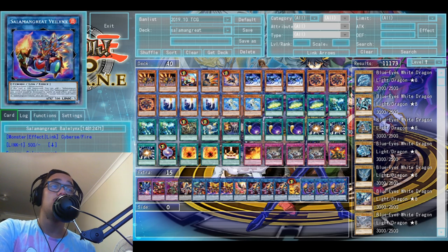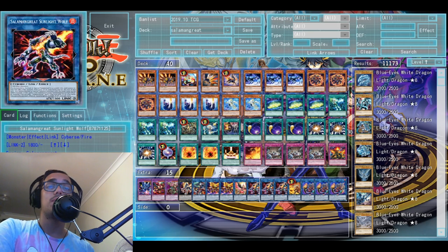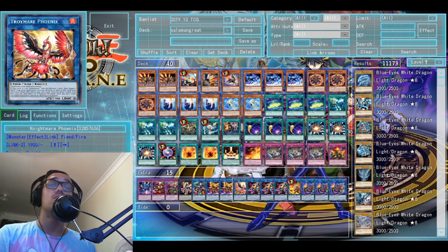Let's finish the extra deck. I play three Baylinksy there. One Kagari — I only need one Kagari; she is a Fire type so she does not interfere with the Salamangreat Link-up at all. After you use the Sky Striker combo you just link away Kagari into Sunlight Wolf and make plays normally afterwards. It has not changed how I make my plays except for that one small step where before summoning anything I use Kagari into Sunlight Wolf and then make Salamangreat plays afterwards.